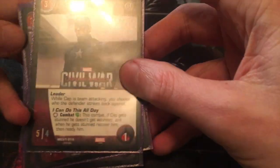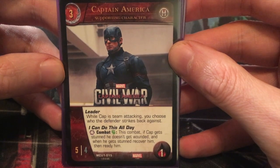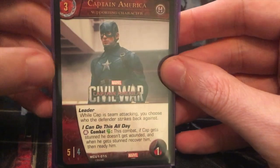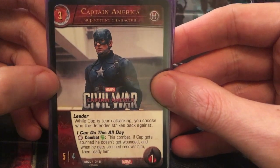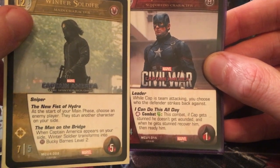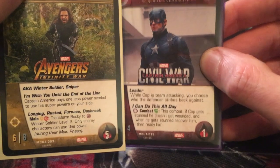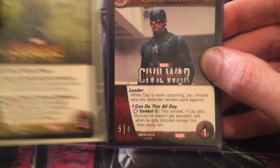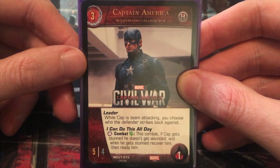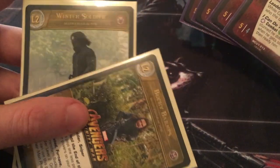At the 3 cost level, none other than Captain America, of course. He has Leader — while Cap is team attacking, you choose who the defender strikes back against. And the superpower, I can do this all day for a might: this combat, if Cap gets stunned, he doesn't get wounded; when he gets stunned, recover him, then ready him. So he can make 2 attacks per turn or defend twice per turn. When Captain America appears on your side, Winter Soldier transforms into hero Bucky Barnes level 2. And then once that happens, Captain America pays 1 less power symbol to use his superpowers on your side — so you can actually use that for free. Basically, he really can do this all day. He's a 3 cost, 5 attack, 5 defense — not great stats, but the fact that he can stay alive as long as he can is pretty good. Four of those in there, and obviously he's essential for transforming Winter Soldier into Bucky Barnes.